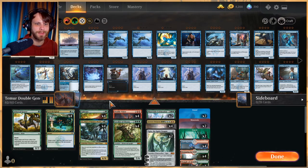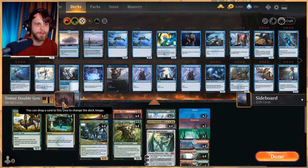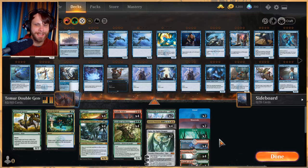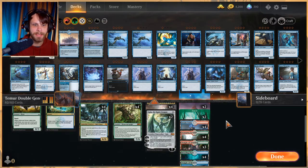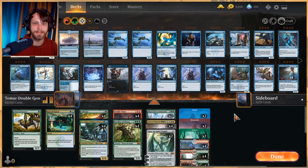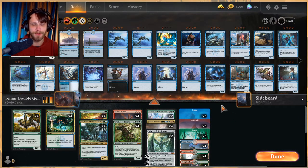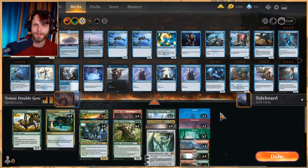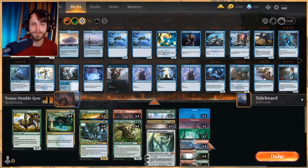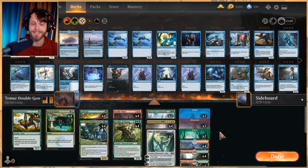To quickly go through the deck: most importantly, this does have 28 lands — that is a lot of lands. But in a ramp deck like this I'm actually okay with that, since we've got quite a number of very high-casting spells and getting these lands out is really important. You could arguably go down to 26, but this is just the spread I've landed on. The deck list is down below if you want to run with it.